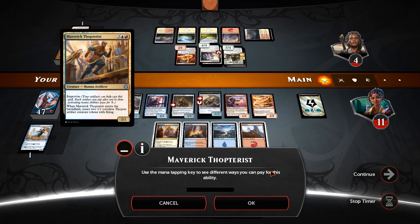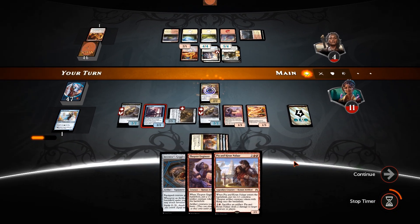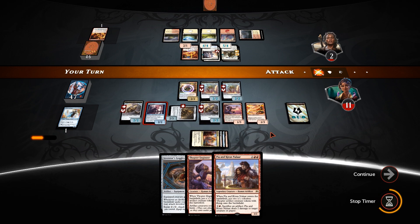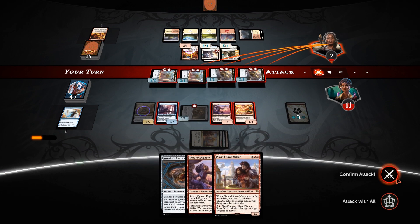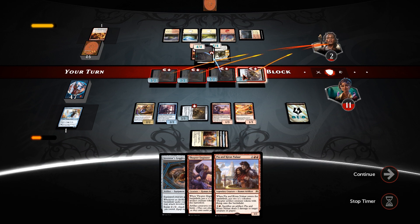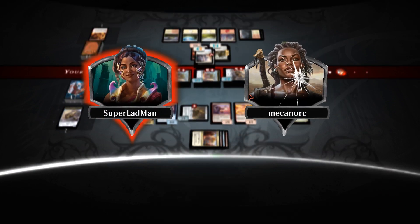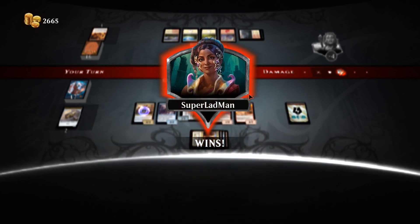I'm going to block and tap down the Chief, pay the rest of it — two damage from the Fireweaver, takes him down to two. Swing in with all of our Thopters and see what he can do. Skadoosh — I think that's going to be game. Blessed Alliance takes him up to six, he makes a sack — that could have saved him, I think. Yeah, but he didn't have it. Fantastic — I'll see you guys in the next game.